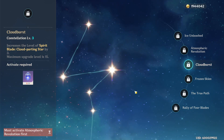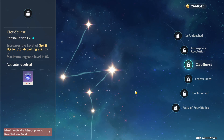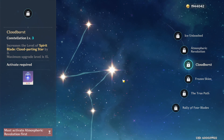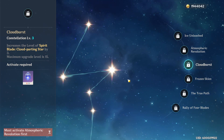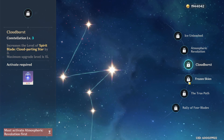Moving on to the third constellation, Cloud Burst — it simply increases the level of Spirit Blade: Cloud Parting Star by three, making his elemental burst that much stronger. I've seen videos where Chongyun one-phased Dvalin at AR50, so it's definitely something to keep in mind — he can be an excellent burst DPS.